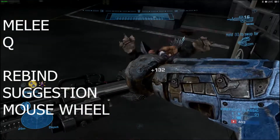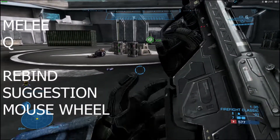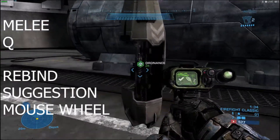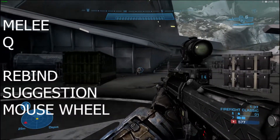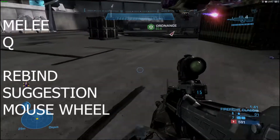My recommendation is to move Melee to Mouse Wheel. Since you don't have to lose any movement, you can still use Melee but still be able to move everywhere. Melee has probably been the single most ability that has saved my life more times in gunfights, so I would highly recommend moving it to Mouse Wheel. This is a really, really good spot for Melee.